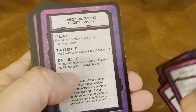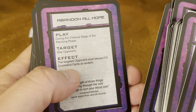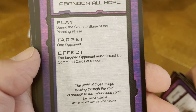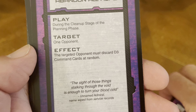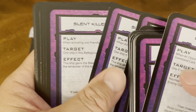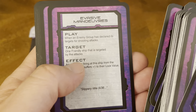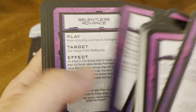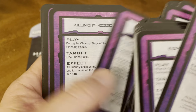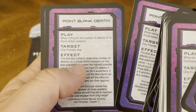Augmentations. Assimilated Bioforms. Abandon All Hope — play during the cleanup stage of the planning phase. Target one opponent. The targeted opponent must discard D3 command cards at random. Silent Killer. Leviathan of the Void. Evasive Maneuvers. Relentless Advance. Aggression. Killing Finesse. Point Blank Death.